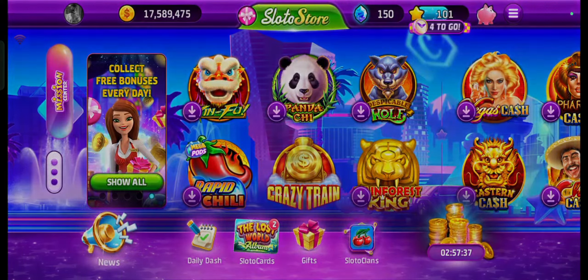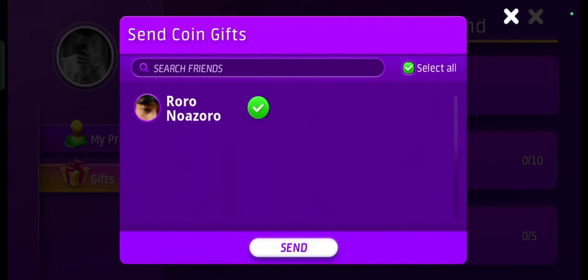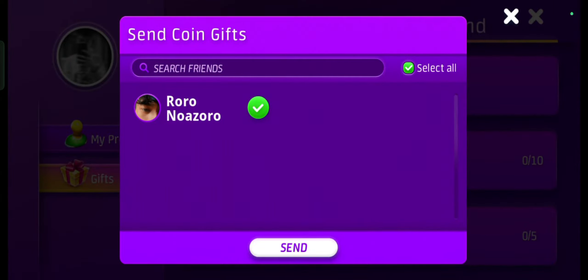Daily bonuses: log into Slotomania daily to receive the daily bonus. Hourly bonus: collect free coins every hour by claiming the hourly bonus available in the game. Facebook gifts: connect your Slotomania account to Facebook and accept gifts with friends — you can send and receive coins daily.